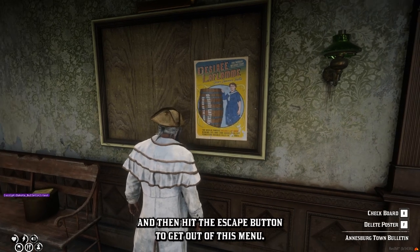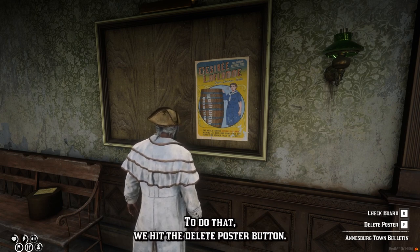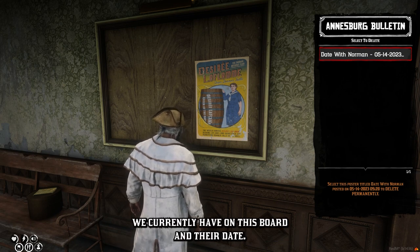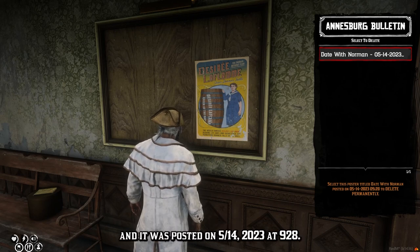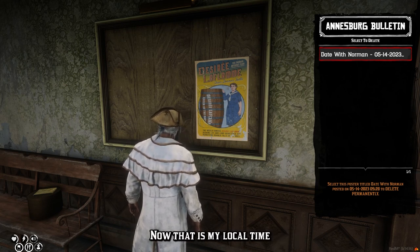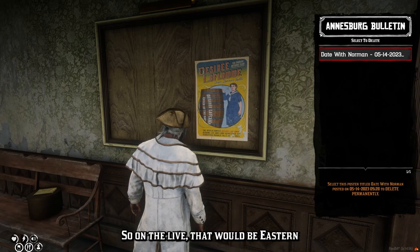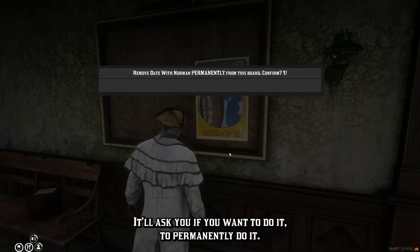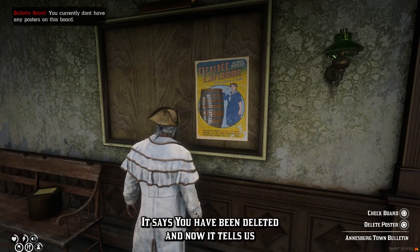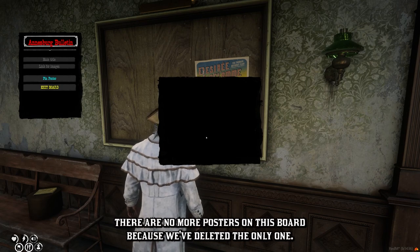If you're unaware, you can click on the picture to see it, and hit the backspace button to close it, then hit escape to get out of the menu. Now, if we didn't like how that poster looked or the link didn't work, we can delete it and repost it. To do that, hit the 'delete poster' button. It'll pull up a menu showing all the posters we currently have on this board and their date — this shows the title 'date with Norman' posted on 5-14-2023 at 9:28, which is local server time. Click on it and just delete it, then type 'yes' to confirm.